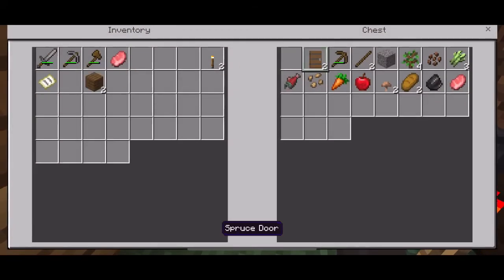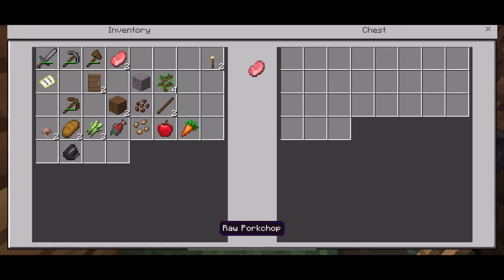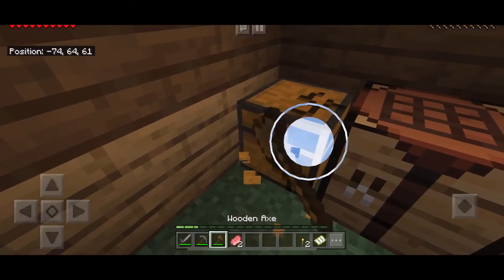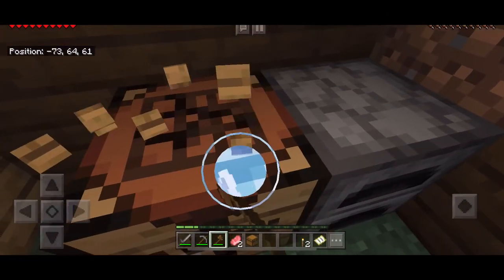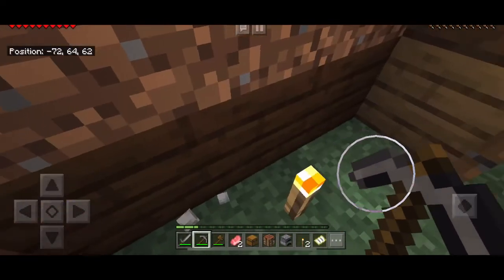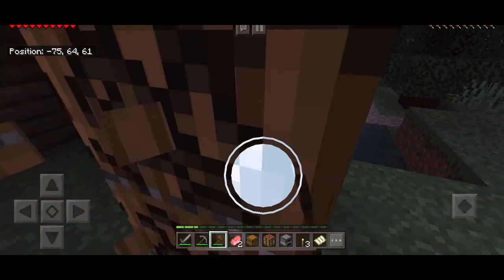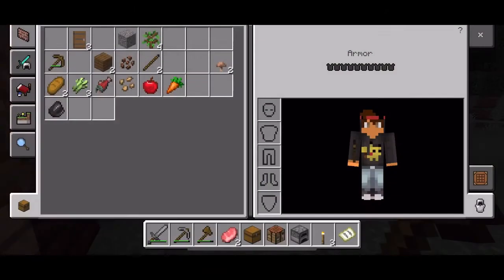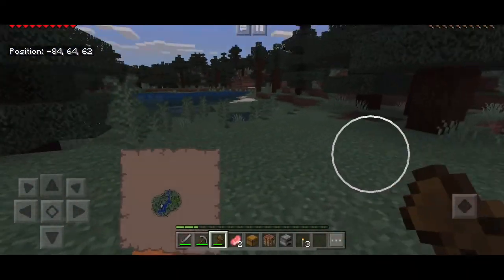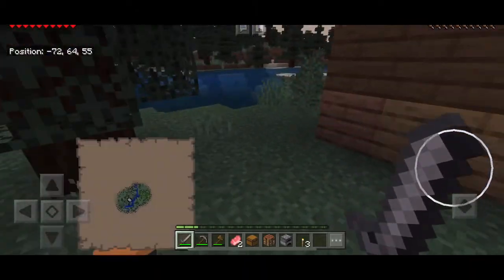I think I'm just gonna leave this house up and take all the stuff out of this chest, because I'm definitely going to build a new house and then I'll be having a good time. I'm gonna break these and take them with me. There's no charcoal in there. I'm just gonna leave the wood up here because I don't know what kind of house I'm gonna make. I might be able to use this later. I'm putting the map in my other hand — which I didn't do last episode, which was dumb of me.